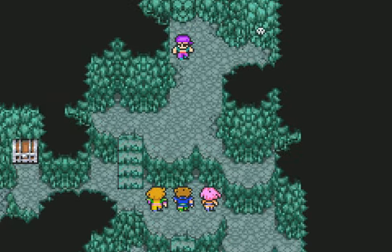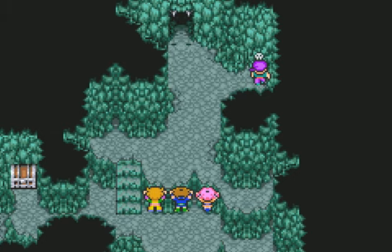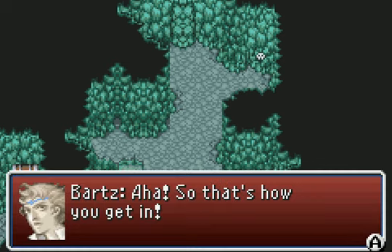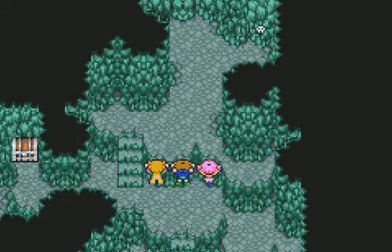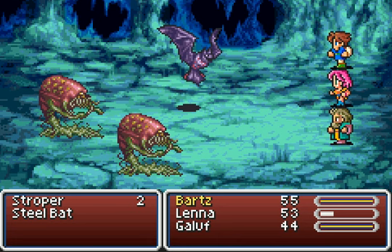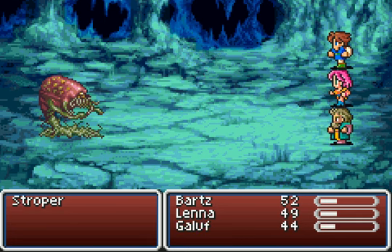Looks like there's some pirates here. Stupid pirate — not even gonna bother to check. Too lazy to go down the stairs. I wonder what that skull does — and so that's how you get in. Apparently it's operated by a switch. Here's a new enemy: Stroper. It looks like it's a kind of plant creature. It's probably based on the monster known as Roper. Maybe it's a strong version of a Roper — a.k.a. Stroper? I don't know, you tell me.